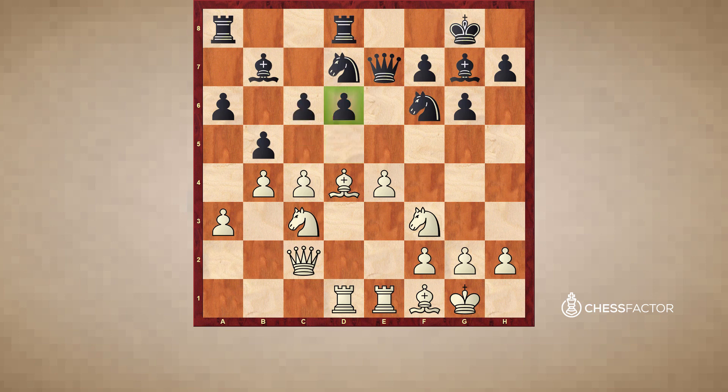This bishop on b7 right now is not a very useful piece — all the pawns are on light squares. It's worth commenting that Black must be very careful if he ever wants to play c5, because that move would create a long-term outpost for White, and a knight could land on d5 and cause a lot of damage. Additionally, the semi-backward pawn on d6 — which is difficult but not impossible to advance — after c5 would become a permanently backward pawn. A fixed target is more of a problem than a moving target.